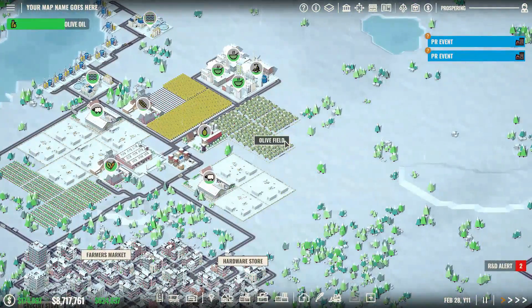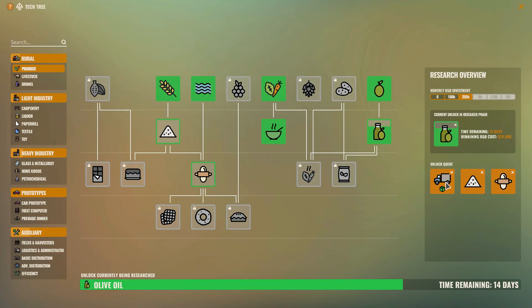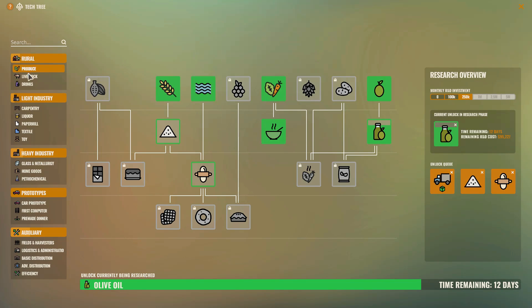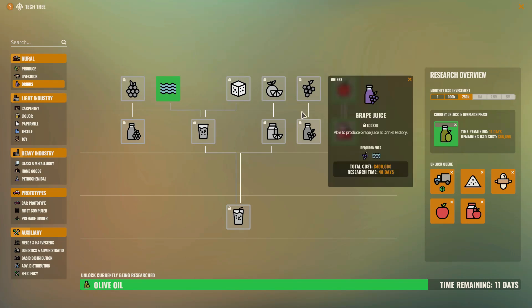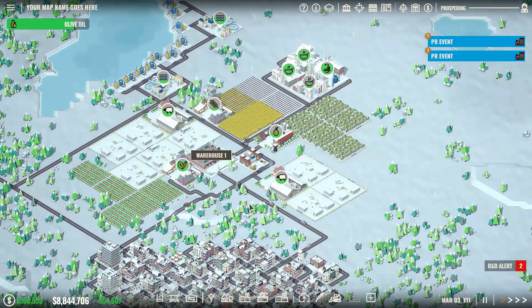Now we have to wait until our olive oil research completes. Going to the research tech tree — we are researching olive oil, we've already researched olives. After that we've got some logistics stuff to unlock, then we're going to unlock flour and then dough. Both flour and dough are being demanded in town, as well as vegetables and soup. In the drinks tab, we need to research apples, apple smoothies, oranges, and orange juice — those are going to be the next big earners.